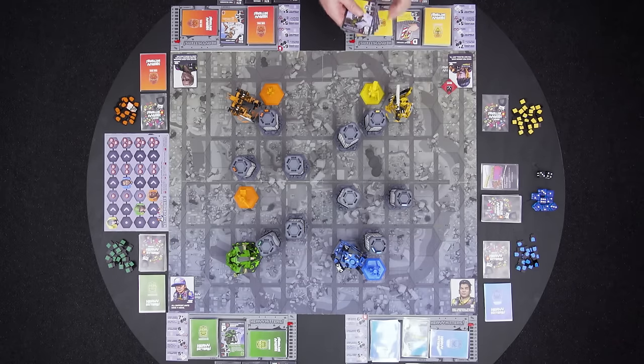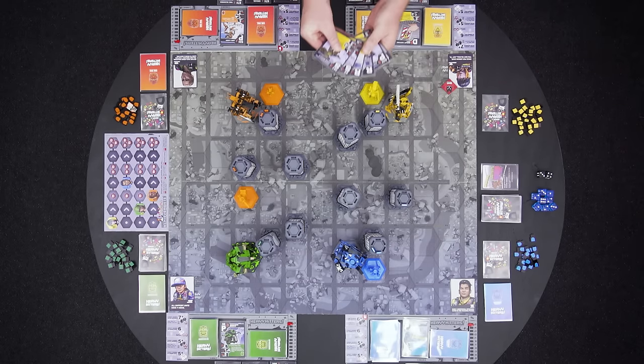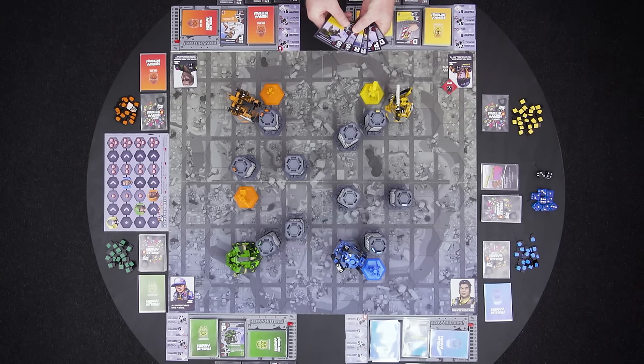Everyone begins each round with six faction cards in their hand. These cards are drawn from your draw deck and placed into your hand. They represent your heavy hitter's health and your ability to attack, defend, and perform special moves.